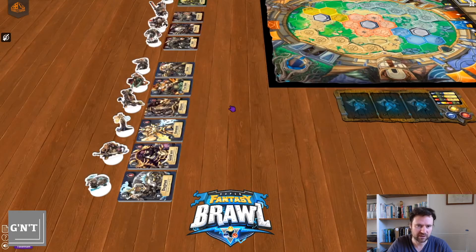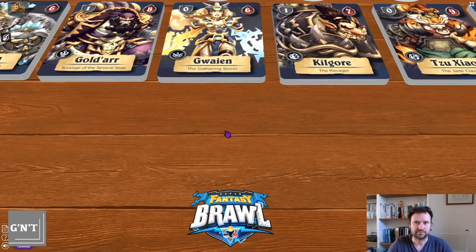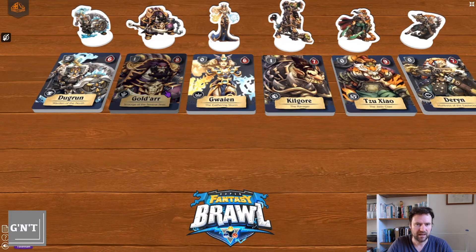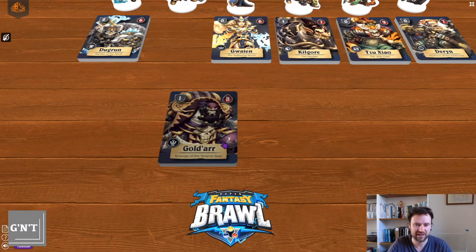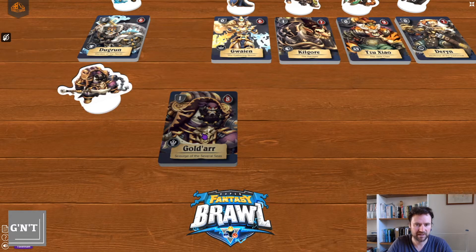Let's have a look at one of these characters — Golda. You double click to pick up a deck. Being a deck-playing game — not a deck-building game, a deck-playing game — it is important that you know how to use Tabletopia with decks. Double clicking will pick up a deck, and you click and drag off to drag off a card.